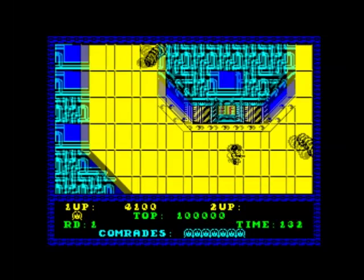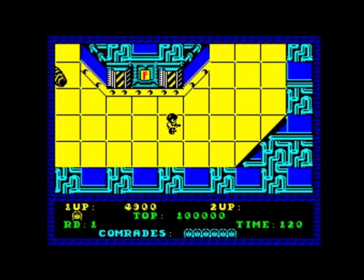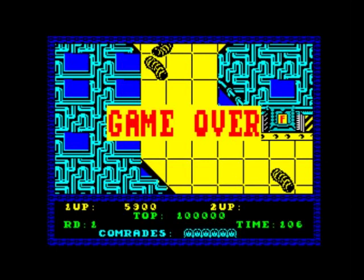This is nowhere near as bad as the CPC version — that is definitely the worst version. I would definitely put this on par with the Commodore 64 version and the Amiga version, because they didn't play very well either. This is not great. I just don't know why does it have to scroll like that? I know the Spectrum can do good scrolling — I've played games where it's done good scrolling, and that applies to 48k games as well.